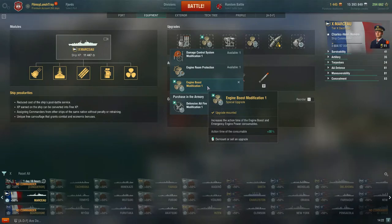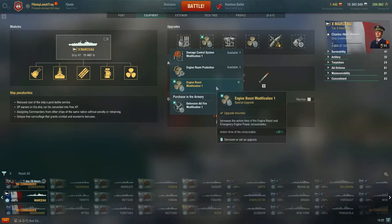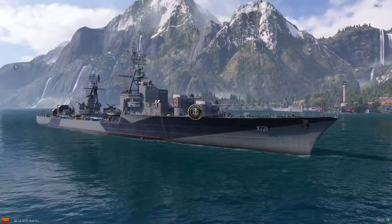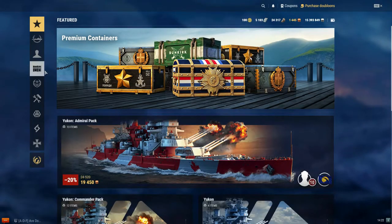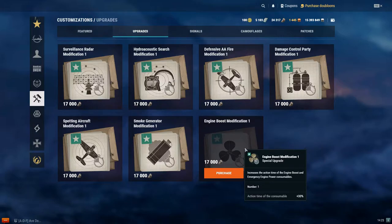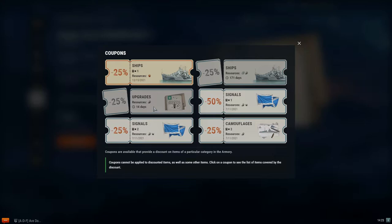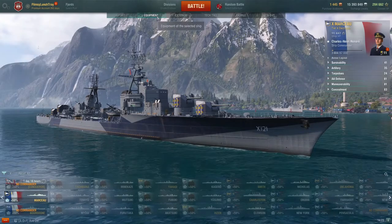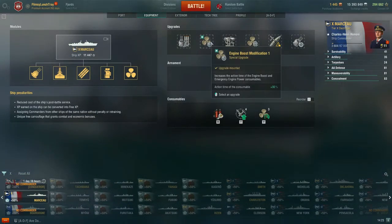To find this modification, go to Customizations, then Upgrades, and you'll find Engine Boost right there for 17,000 coal. If you have the coupon, it takes 25% off, so you'd only spend about 12,500 coal. I always recommend using the coupon when buying these customization upgrades, and I won't buy another one until the coupon resets next month.